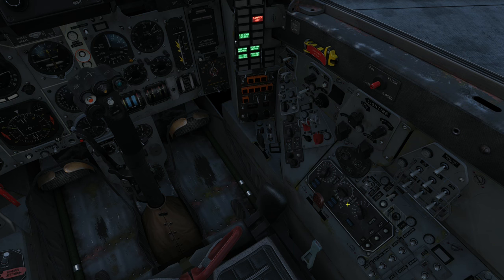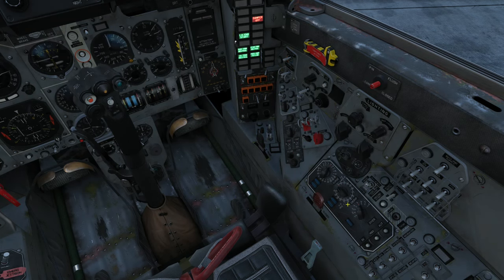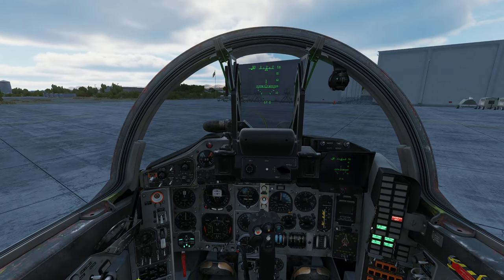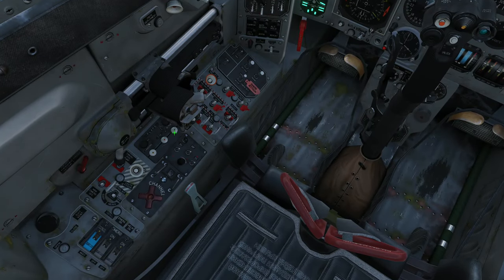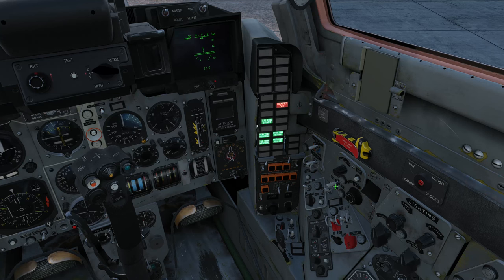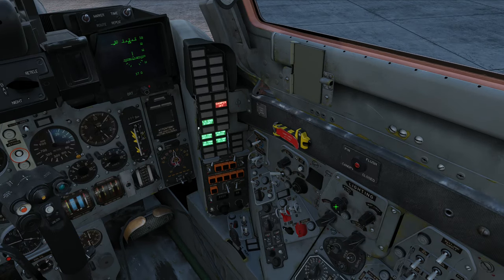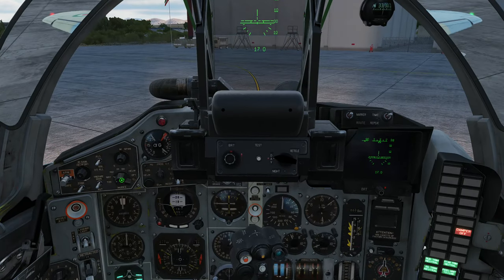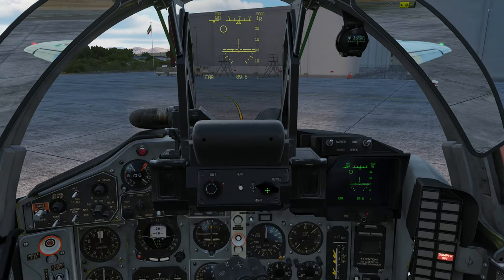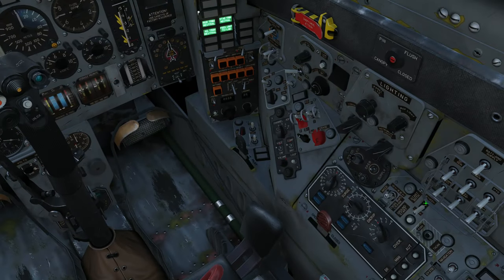We're going to intercept two Mirage 2000s coming from the UAE. Let's close the cockpit, lower flaps, turn on the taxi lights, navigation lights, and panel lights. We're going to go for route mode for now, and you can even change the color — it kind of bugs out a little bit, but you can change it. Let's go for BVR.